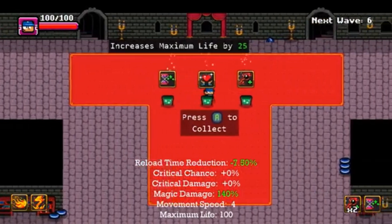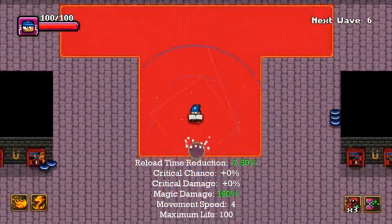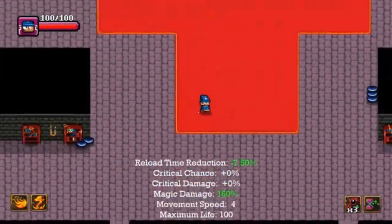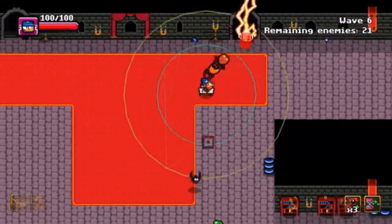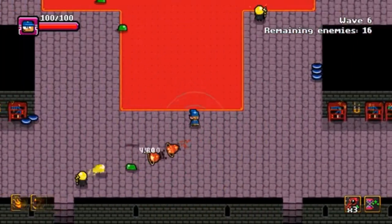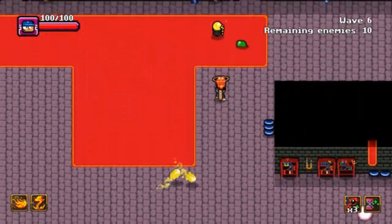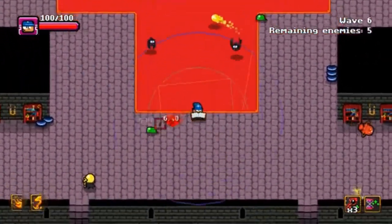After each wave, you have random upgrades you can choose from. Some of them give you more health, some automatically restore health to 100%, and other ones are power upgrades — some increase your critical rate damage, some increase your damage for your regular mage shots, and so on. There are only about eight different upgrades, and the enemies are recurrent — there are only those five types of enemies.